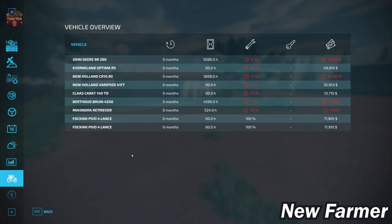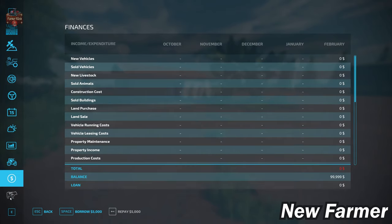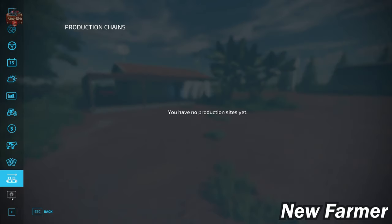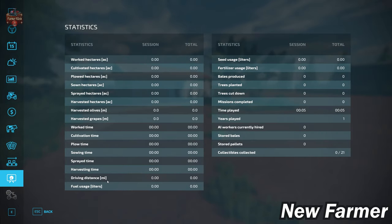With respect to our starting fleet, we own all of our starting machinery. We don't have too much starting machinery, and most of it is not that well maintained, so you won't get prime money from selling it. We do not have any animals pre-placed, contracts are available, we do not own any production chains at the start, and this map lists 21 collectibles.